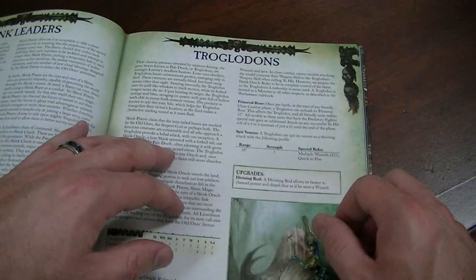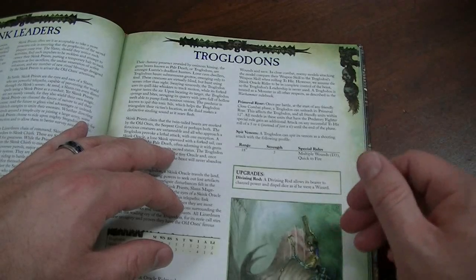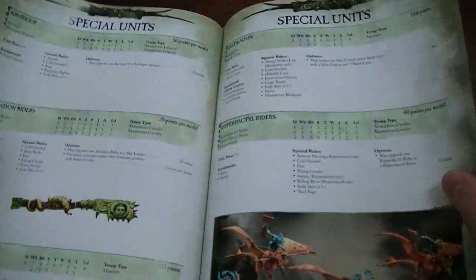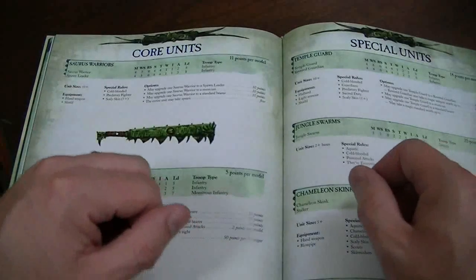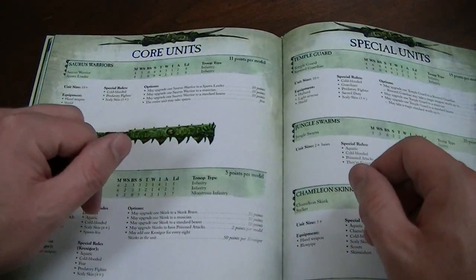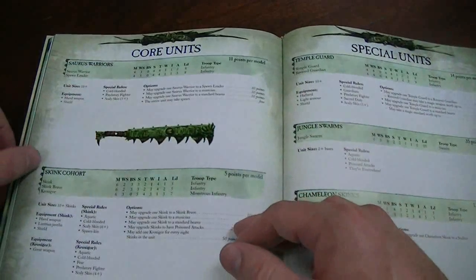Once per battle, they can do Primeval Roar, which gives units with Predatory Fighter the successful additional attack on a 5 or a 6 instead of just 6. A big change to the Lizardmen is that a lot of the troops, notably the Saurus Warriors and the Temple Guard, have Predatory Fighter. So if they roll a 6 to hit, they get another attack, and that doesn't stack — you can't keep getting attacks beyond that first stage.